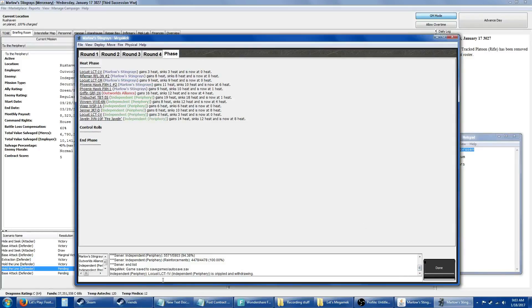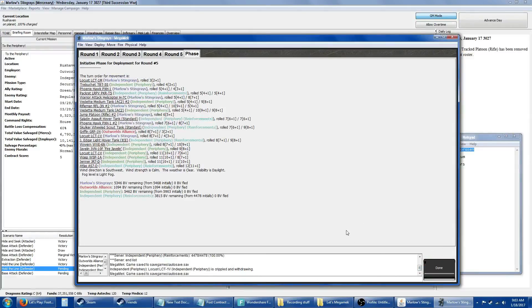The other two reinforcements show up now. Next turn the Atlas shows up — not him.